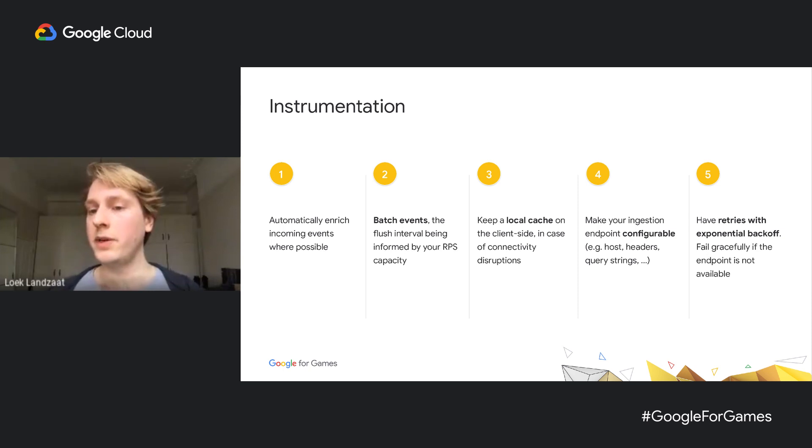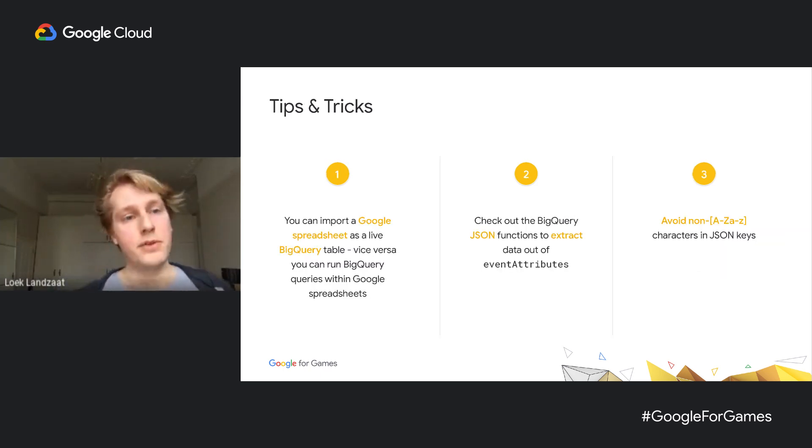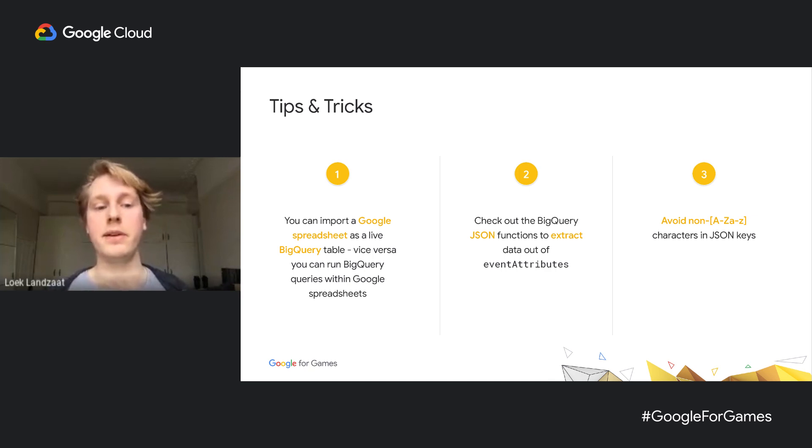Since we're using an HTTP endpoint, it's always good to have retries with exponential backoff — if you don't get a 200 code back, wait a particular period and then try again. Some tips and tricks: you can import a Google Spreadsheet as a live BigQuery table, meaning changes to the spreadsheet are instantly visible in BigQuery — great for item ID to item name mapping tables. Vice versa, you can also run BigQuery queries within Google Spreadsheets, which is a great way for business analysts to use production data in a familiar spreadsheet system. You should also check out the BigQuery JSON functions to extract data out of event attributes rather than string lookup functions. Also avoid non-alphabetic characters in JSON keys, as that will trip up the federated query mechanism.